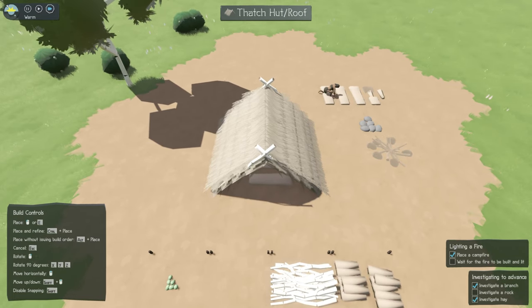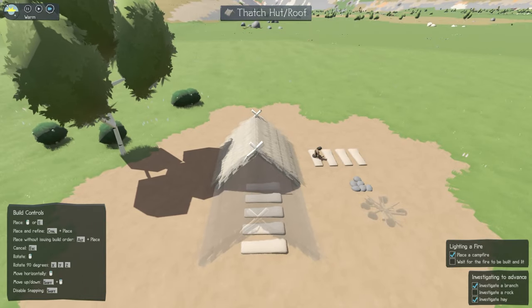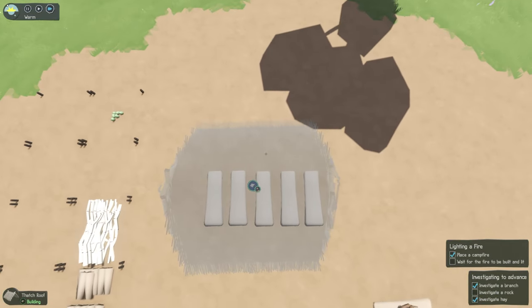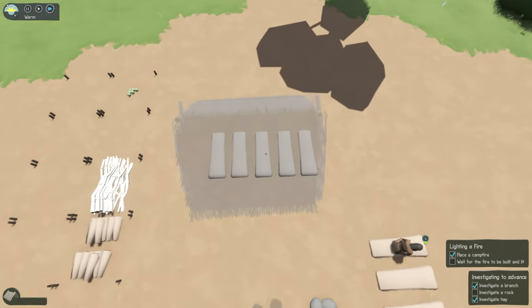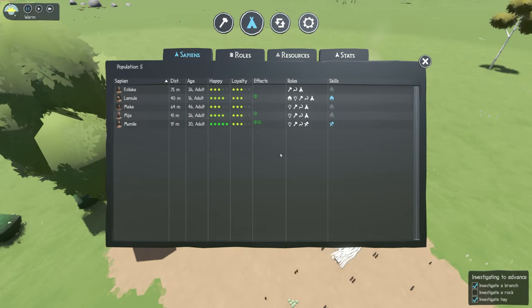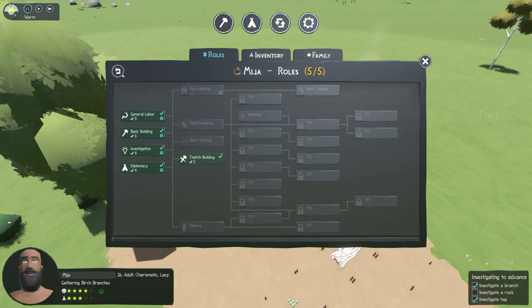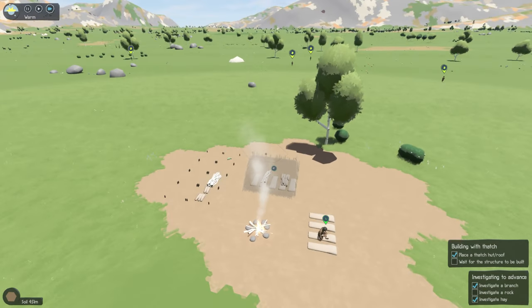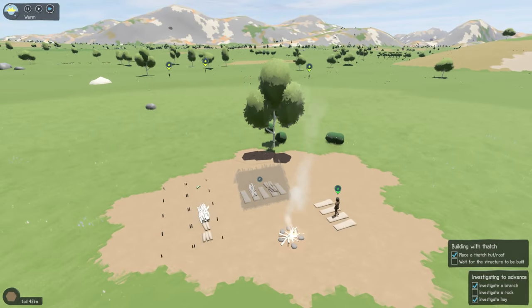Let's put the thatched roof right next to the fire — what could possibly go wrong? I've opened the F2 menu because I want to see who has been assigned to building that thatched roof. I want to get it up before nightfall, and it looks like only one person has been assigned to it. So I'm going to go ahead and fill out the rest of these people's roles with thatched building so that more people are helping construct it.